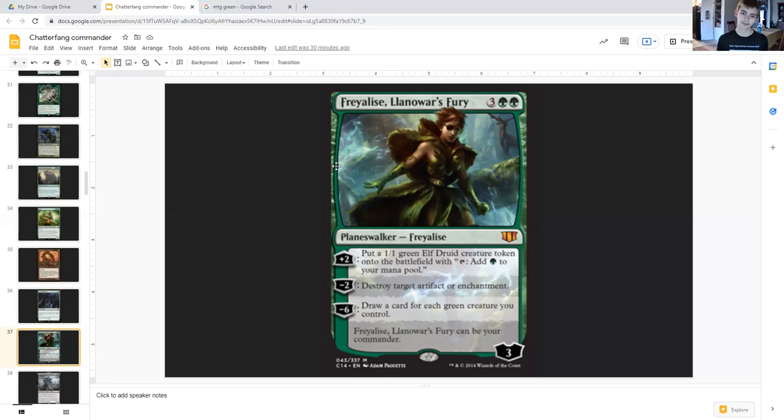Eventually you won't have any cards in your hand, but that's what Freyalise, Llanowar's Fury is for — three generic double green planeswalker. She comes in with three loyalty and she can be your commander. Plus two: create a one-one green elf druid creature token with tap: add green to your mana pool. Minus two: destroy target artifact or enchantment. Minus six: draw a card for each green creature you control. A nice way to draw a bunch of cards, and she also creates tokens which feed into themselves, creating even bigger payoffs — because Freyalise's elf tokens also create squirrels via Chatterfang.